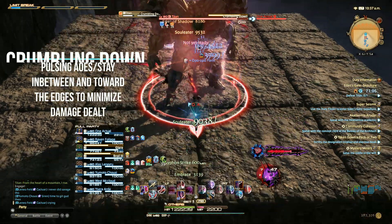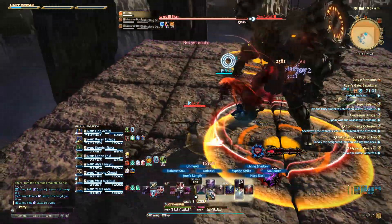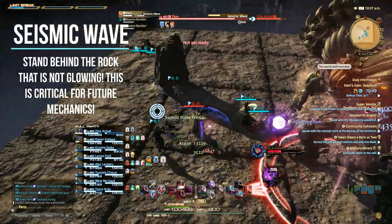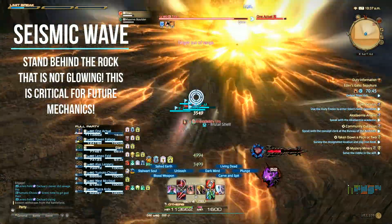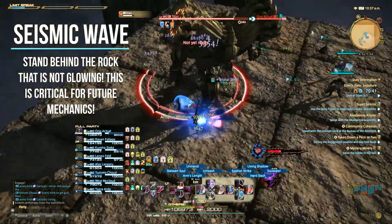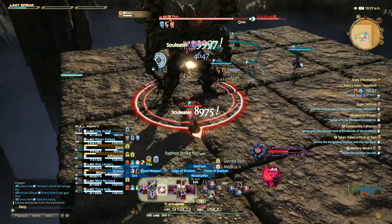Crumbling Down will spawn two pulsing AoEs on the ground. Simply go in between the AoEs and toward the edges to minimize damage. Seismic Wave will require you to run behind one of two rocks to avoid taking mass damage — and this is your hint for future mechanics. Do not stand near the big glowing rock for any reason; move to the non-glowing rock and place it between you and Titan.